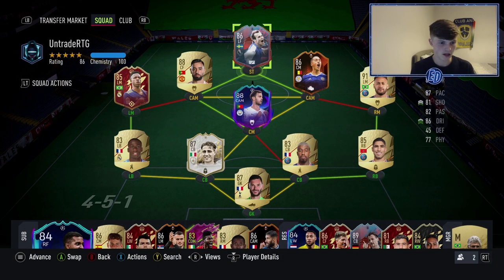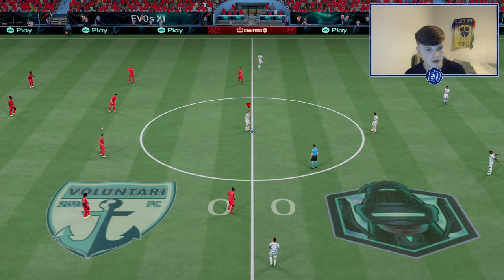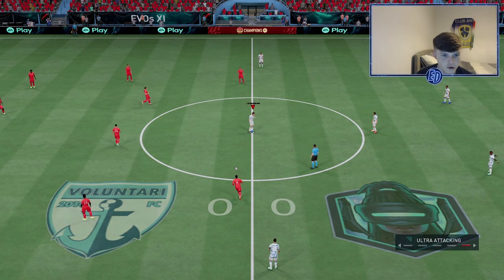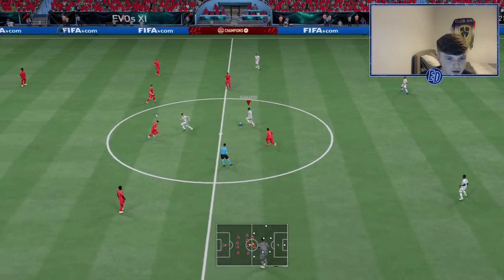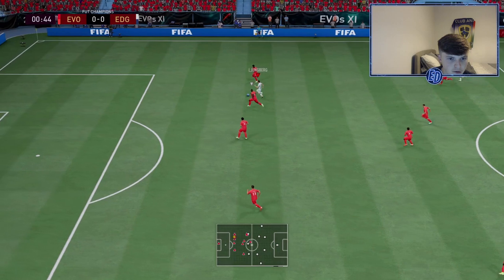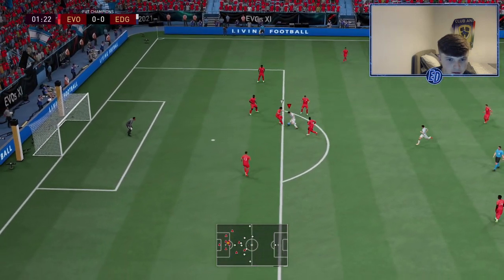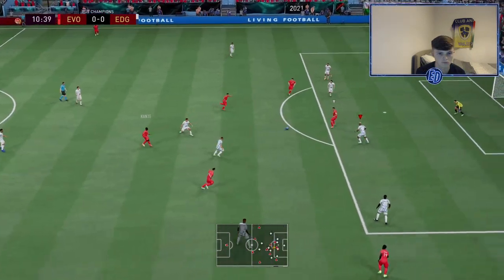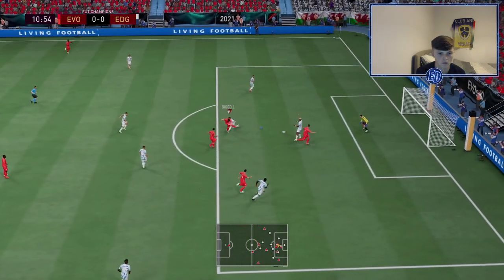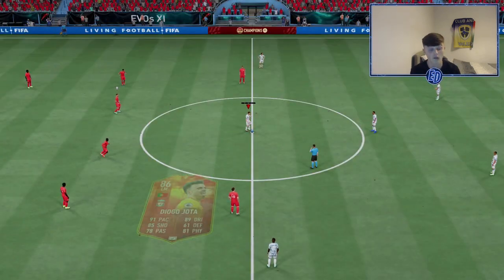Looks good — I'll put a Finisher on him but he's on seven chemistry. Let's get into it. The team looks sick. Opponent has Ronaldo, Diogo Jota — Diogo, not Diego. See if we can do some damage — four-3-2-2, Freddie Lundberg, Neymar. Should be able to bang in some goals. Here he is — we'll kick off.